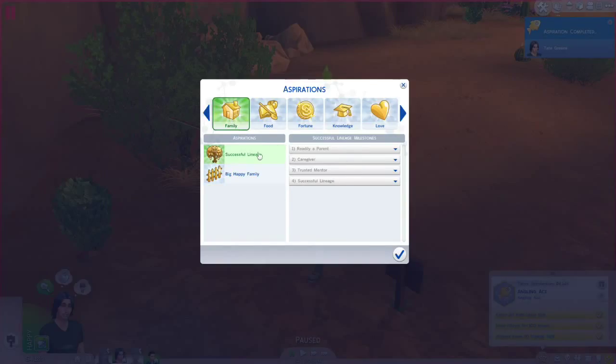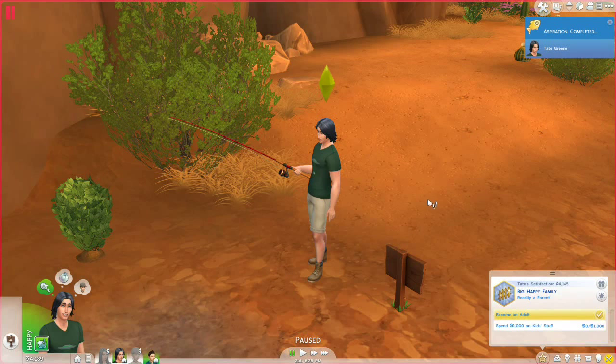Looking at family aspirations: Readily Apparent, Trusted Mentor, Successful Lineage. By being vicarious, your children's skill gains can contribute to your own. I feel like Tate would have shifted now from being an independent bachelor fisherman to wanting to see his family be successful. Big Happy Family — this Sim wants to build a large, loving household. Reward trait Patriarch — boost skill levels whenever they are around their children. I think this is the right next aspiration for Tate.